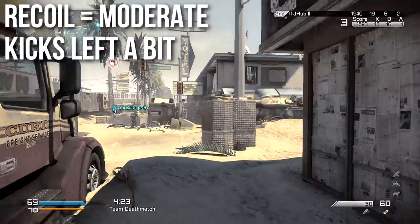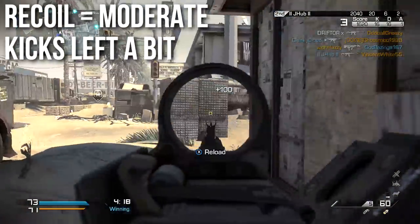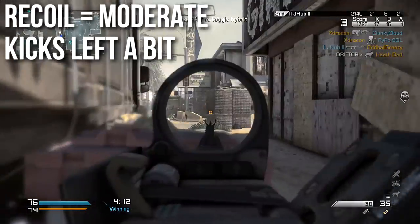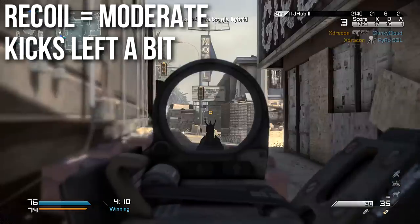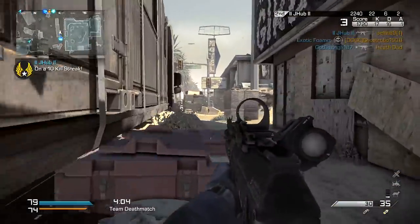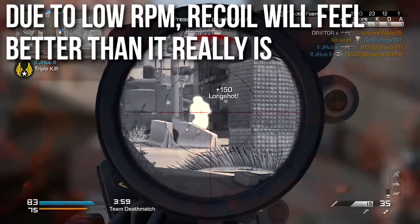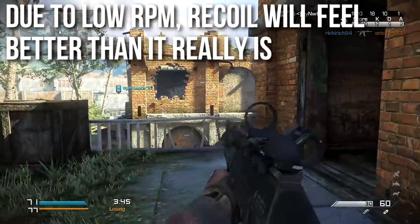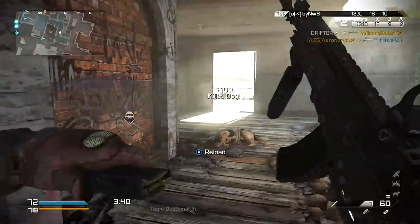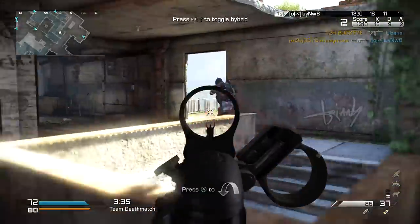The recoil is moderate. Statistically it appears moderate, and when I use it, it feels kind of moderate. However, it's very precise and predictable recoil — it kicks up and to the left, so you want to drag your sights down and to the right. Even though it says moderate, it really feels more like low recoil to me. The consistency of this weapon means I can easily compensate, and I believe that after some practice, many of you will master the recoil for this weapon. It may be somewhat difficult at first, but it gets better.